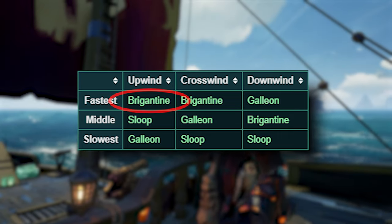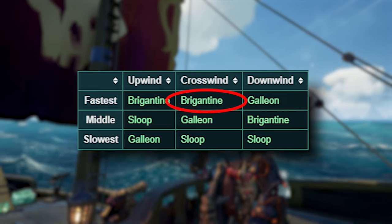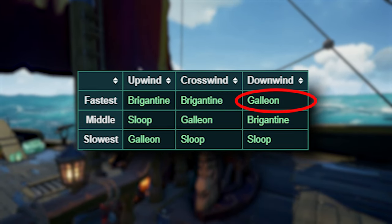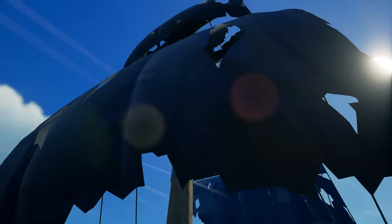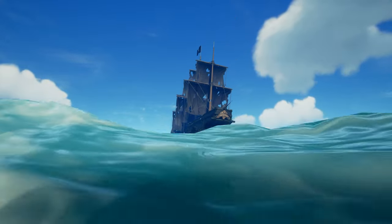All ships react a little bit differently depending on which way the wind is blowing against your sails. For example, brigs are the fastest when sailing against the wind and while the wind is blowing across your ship, and the galleon is by far the fastest while the wind is blowing directly into all of its sails. When you're on a ship, you can look up and see these lines — if you turn your sails toward the direction the lines are moving, they will catch the wind and you'll start to gain speed.